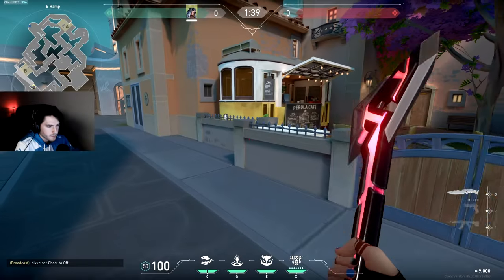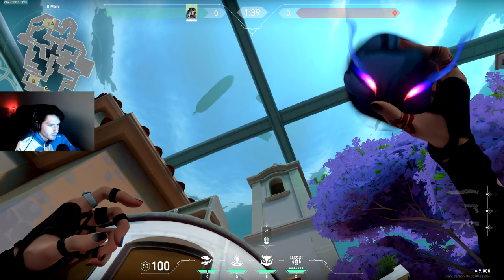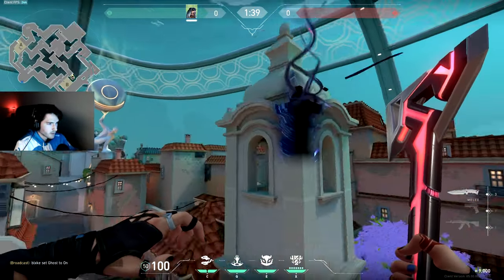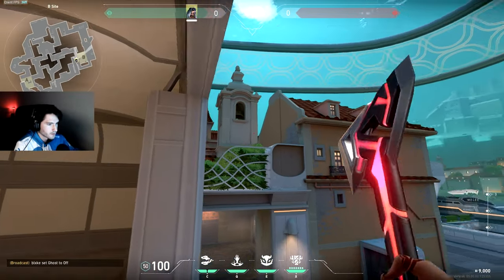The second one for B attack is going to be thrown from the exact same corner — you just want to stand in it. Aim your crosshair at the bottom of this line in the sky and throw. It's going to land on top of this roof and scan anybody playing B-Link and also some people standing on sight on top of this.